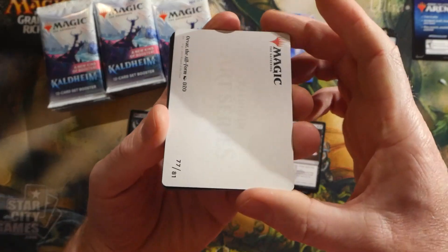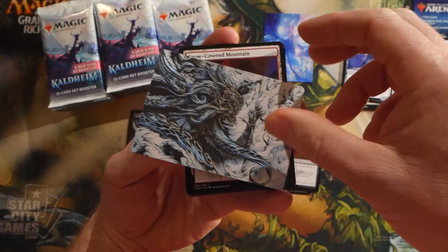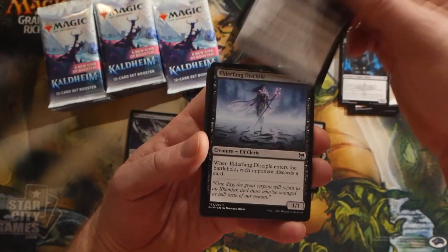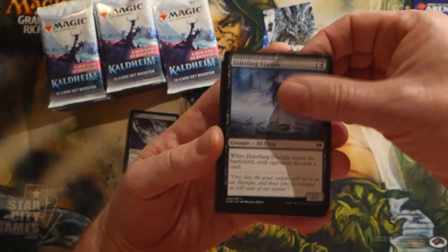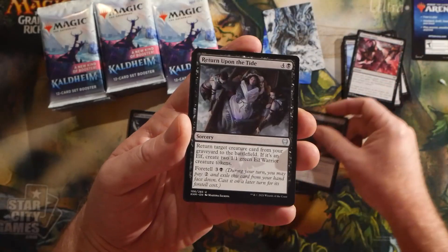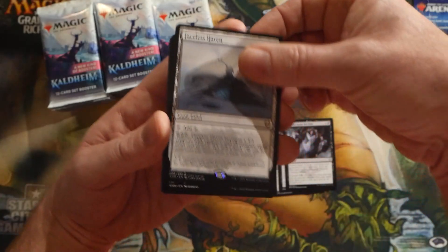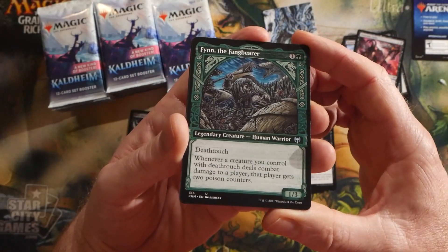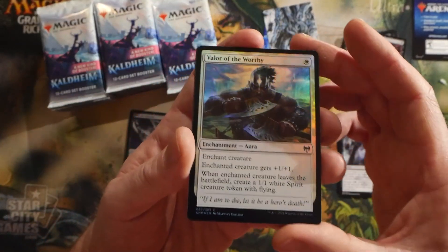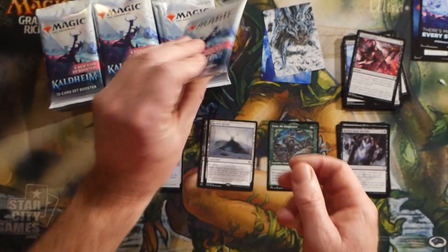I really like the art — I've been saying that in all the videos. Snow is a huge theme in this set, so we're getting either a snow basic or one of these new tapped snow duals — fetchable snow duals, I might add — so a really good addition to this set. The rare from this pack was Faceless Haven, and we also have a showcase Finn the Fang Bear. Our foil was Valor of the Worthy.